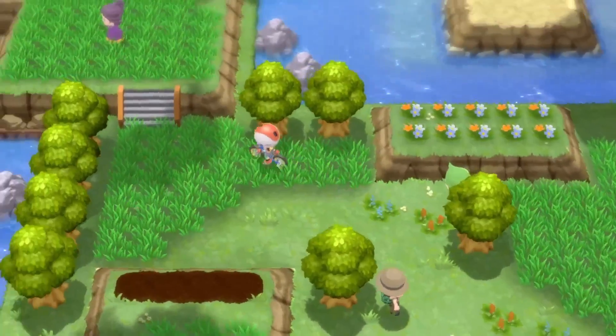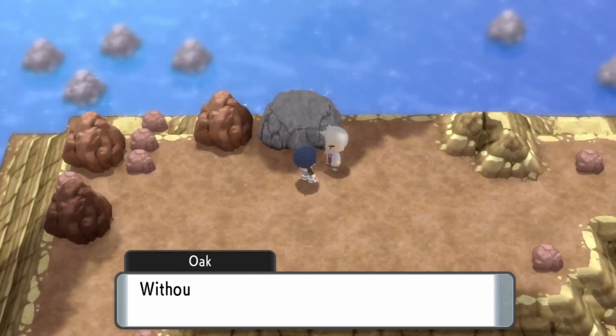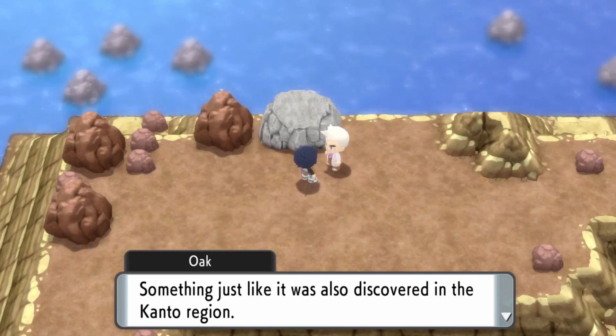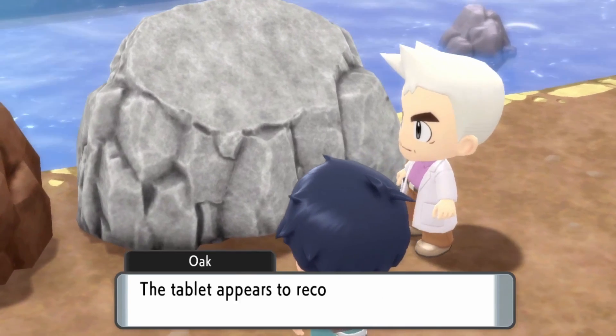As soon as you've done that, you should see Professor Oak standing next to the stone slab. Talk to him in order to encounter Shaymin. You will have to travel down the road a little bit further, but it's just a straight route ahead where at the end you will find Shaymin. You're free to capture it — it's level 30, so it shouldn't be too big of a deal. I caught it in an Ultra Ball, so it's pretty easy to do. And that's it — congrats on the Shaymin, I'll see you next time, bye!